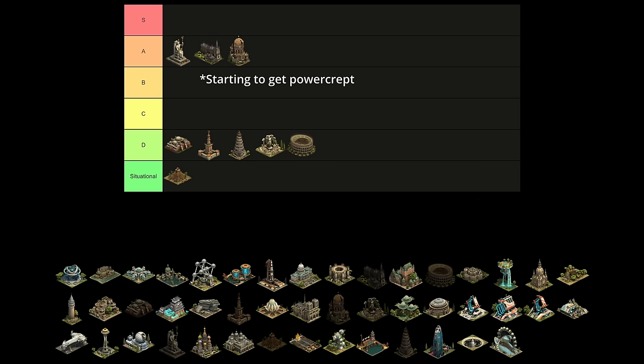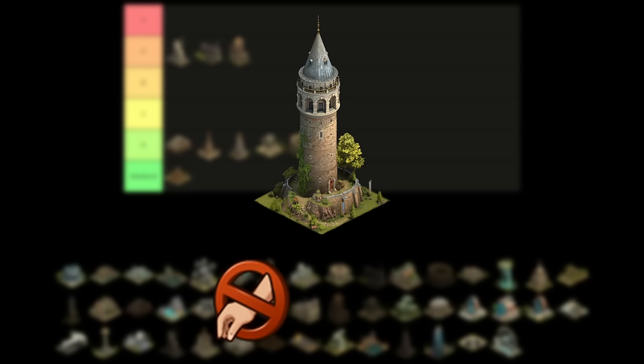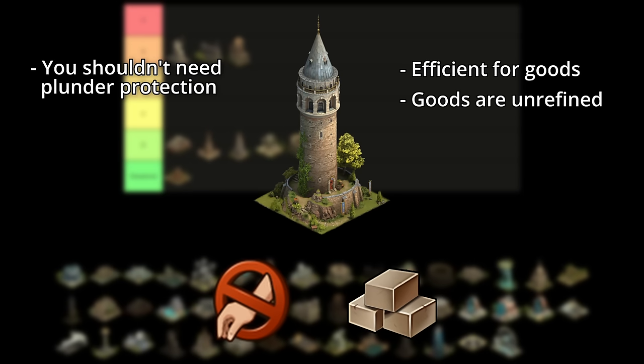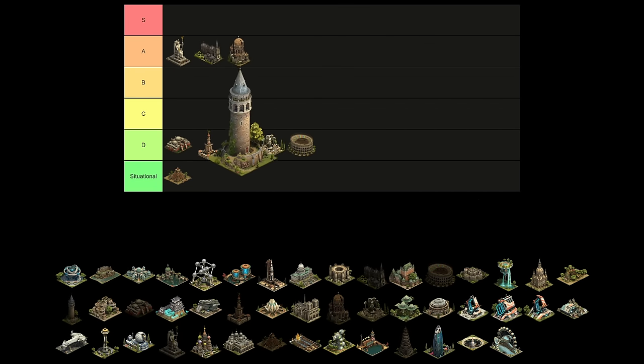Future events may begin power creeping the Cathedral soon, but until we can fill our cities with ultra-powerful event buildings like the Gold League buildings, I think it's still worth placing. The Early Middle Ages also have the Galata Tower. It provides a chance at plunder protection and unrefined goods. It can be pretty efficient for those goods, but as they're unrefined it won't be that useful past the modern era. The plunder protection isn't something that should matter, as you should be collecting your city when productions have just completed. As such, I'm putting the Galata Tower in C tier — some players might find it useful, but most won't.